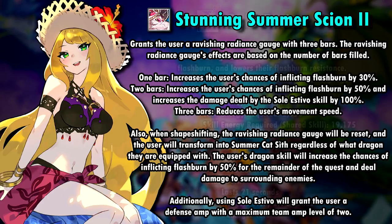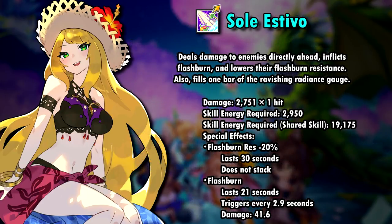Her first skill, Sol Estivo, deals one hit of 2751% damage, inflicts flash burn, and lowers the enemy's flash burn resistance by 20% for 30 seconds. It also fills one bar of the Revision Radiance gauge. Sol Estivo is her shareable skill, by the way — it has a pretty high cost, but it still might be really nice on other flash burn enabling units, simply because it also deals quite a lot of damage.